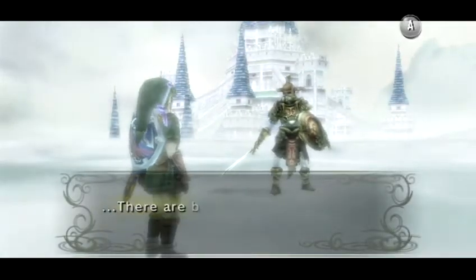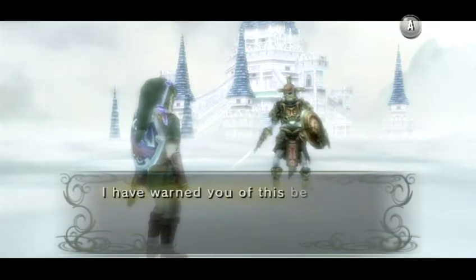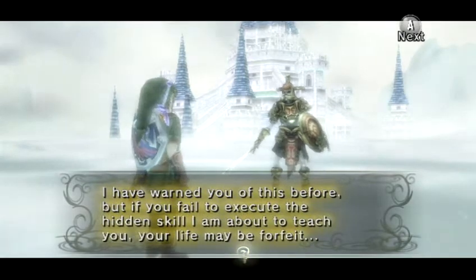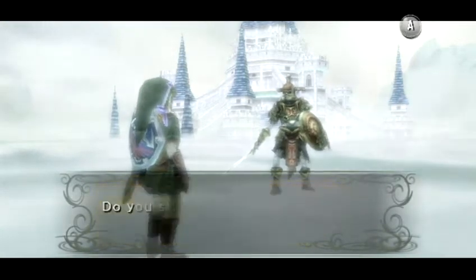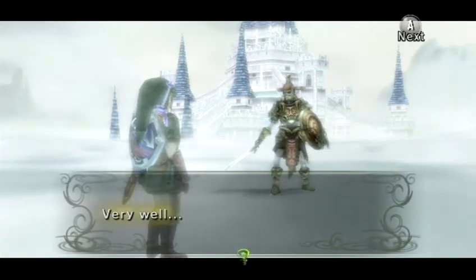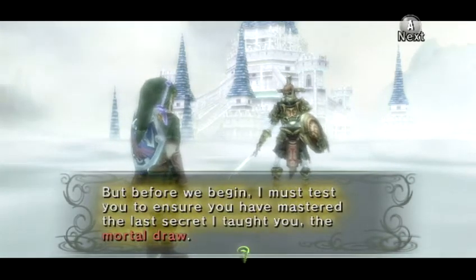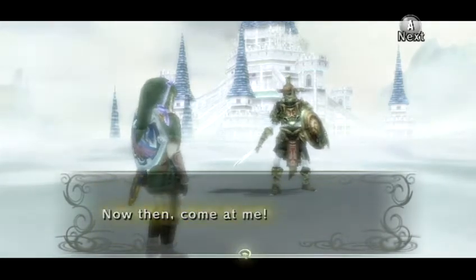We meet again. There are but a few hidden skills left for me to teach you. I have warned you of this before, but if you fail to execute the hidden skill I am about to teach you, your life may be forfeit. Do you still wish to master this skill? I do. Very well. But before we begin, I must test you to ensure you have mastered the last secret I taught you — the mortal draw. Now then, come at me!